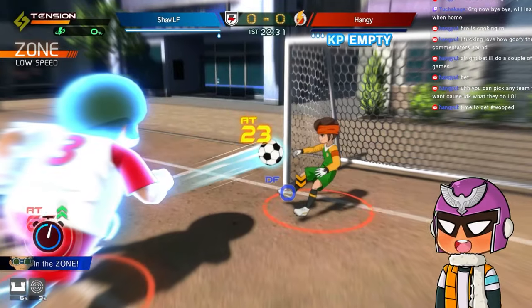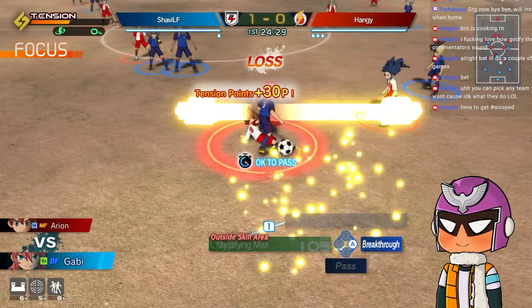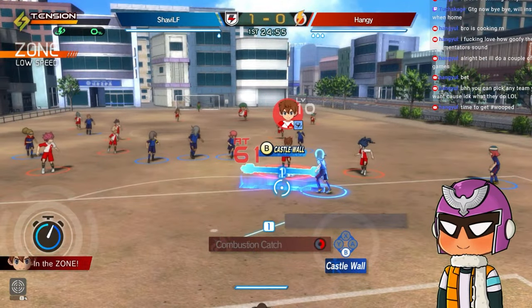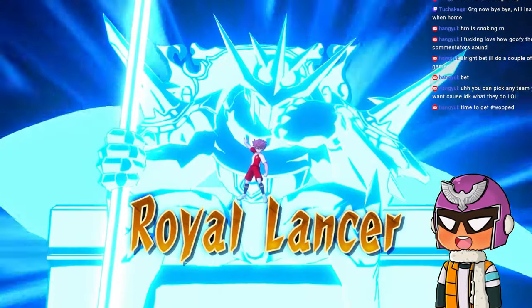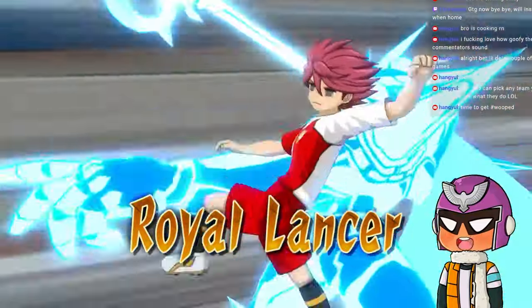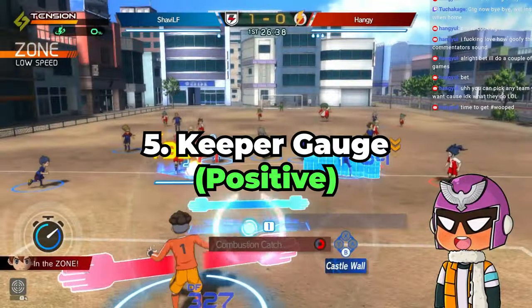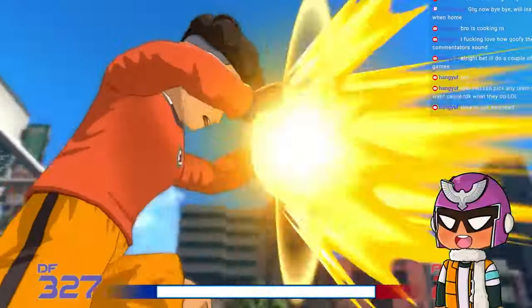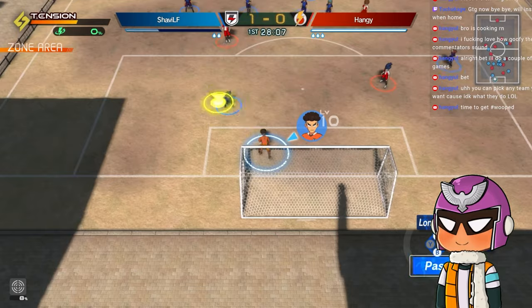The one thing I'd change about the tension gauge is the way you earn it — you mostly earn it from playing focus battles, getting most of it from winning them. The problem is that it makes midfielding the most mandatory part of the game, forcing you into focus battle situations. Maybe in the full game they'll make it so that securing the ball or taking normal shots also contributes to the tension gauge. There's not much to say about the keeper gauge but I believe this was the right change, as they've looked into other football games like the Captain Tsubasa games and understood how to make goalkeepers stronger.